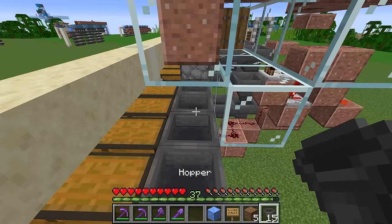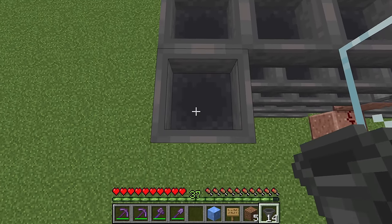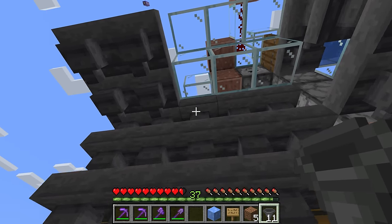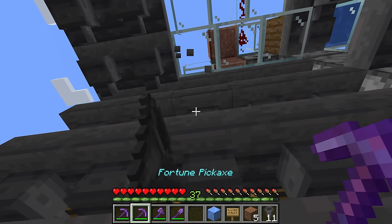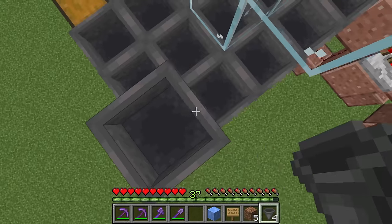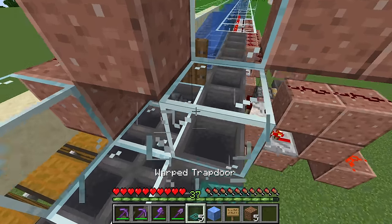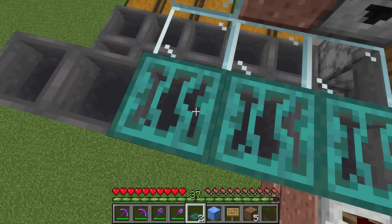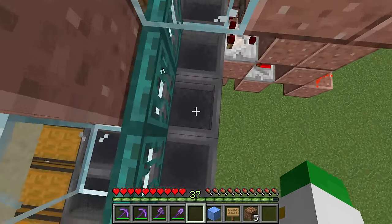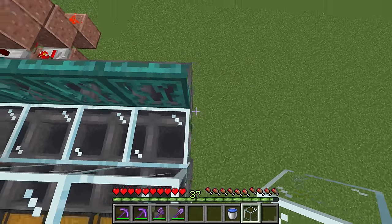Once you've placed the hoppers into the side of the chests, go out two blocks over here with the hoppers — placing two hoppers going out of the back of every one of these, making sure they face into the hopper behind them. On top of these two hoppers coming out of the side, place one on top of each one, giving us a row of hoppers there as well. Now break the three pieces of glass and place a trapdoor of any type on top of each of these hoppers, and flip them up so they're facing the water but sitting on top of the hopper.